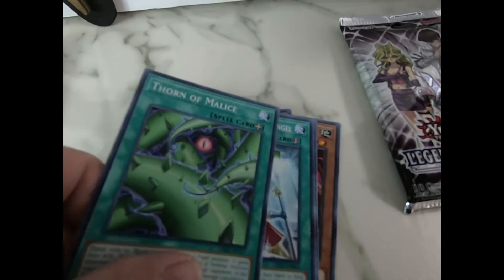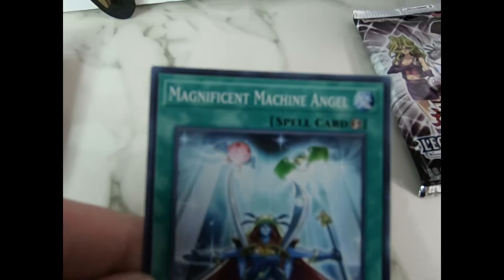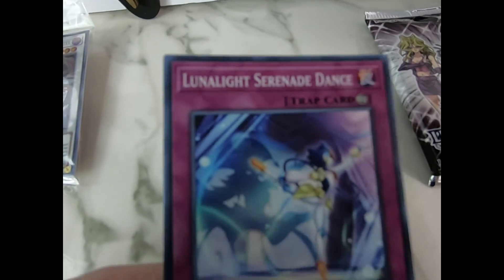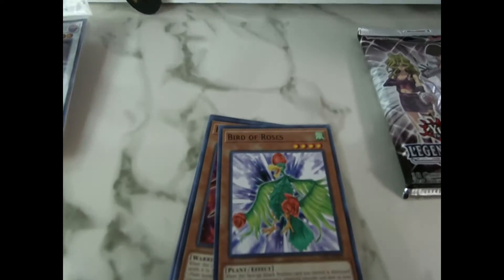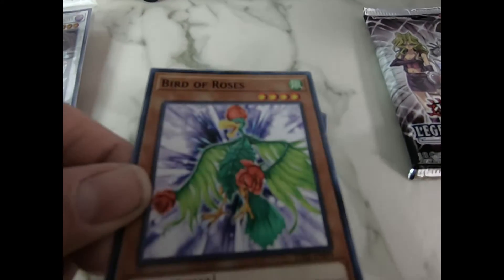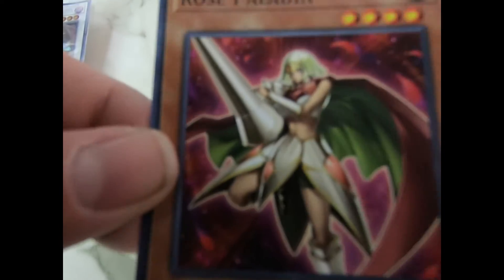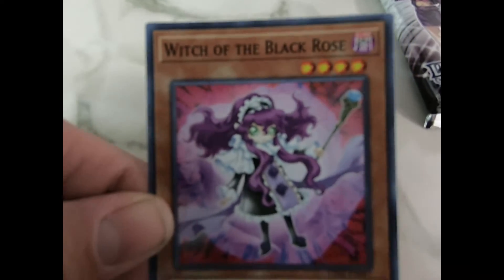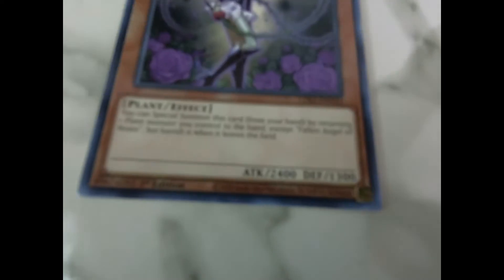Thorn of Malice — I have a lot of this one as well. And I have a lot of the Lunalites. I opened, I don't know how many packs of Sisters of the Rose. It was late 2018 that I was getting into Yu-Gi-Oh again, and I was buying up all of those Immortal Destiny packs and Sister of the Rose packs. And Witch of the Black Rose, Fallen Angels of Roses.